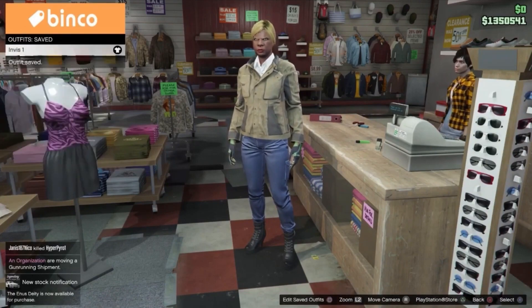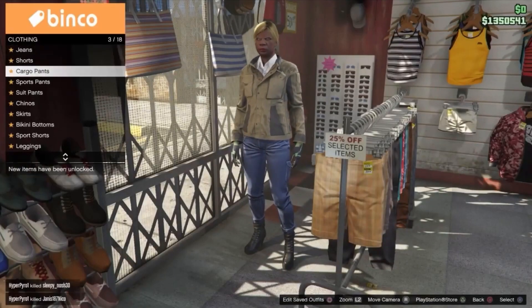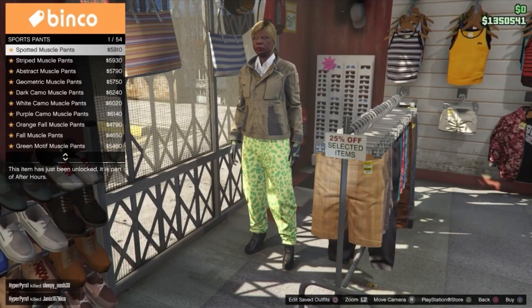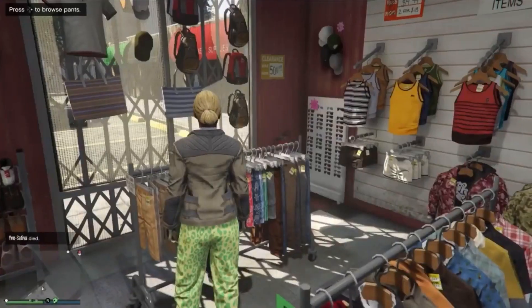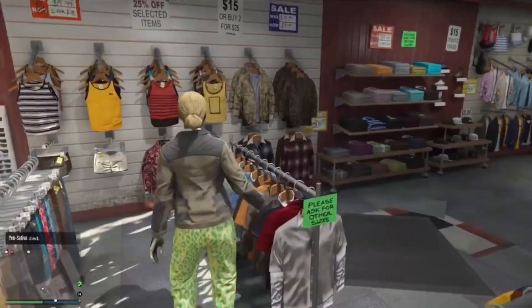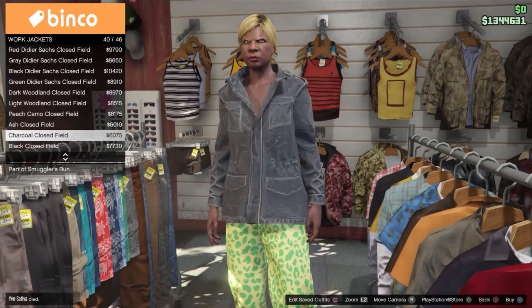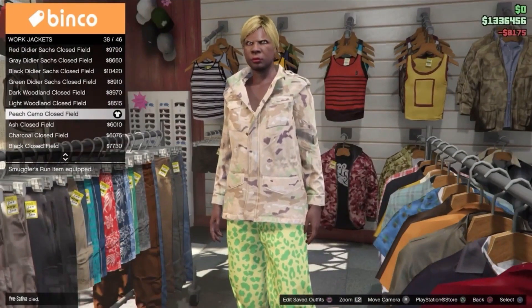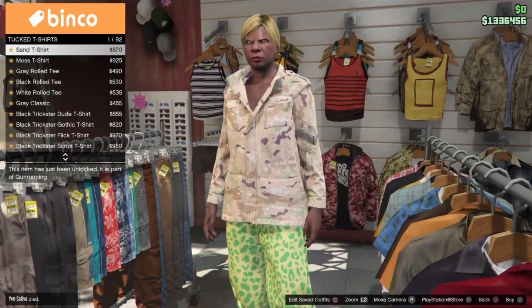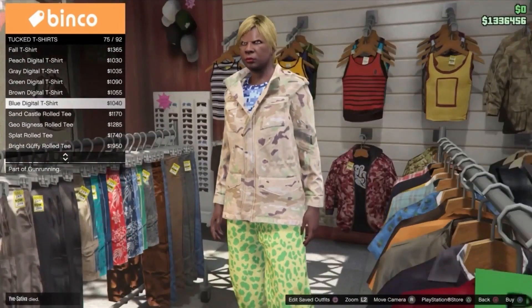Once you've done that you want to go ahead and start to make your second outfit. For the second outfit in order to make the glitch work, you want to go ahead and head to sport pants and get the first one — spotted muscle pants. You then want to head to tops and go on down to work jackets, then go all the way down to number 38, the peach camo closed field. Once you've equipped that you want to head on down to tucked t-shirts and get the blue digital t-shirt, number 75.